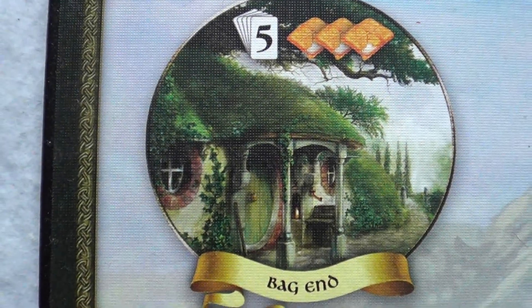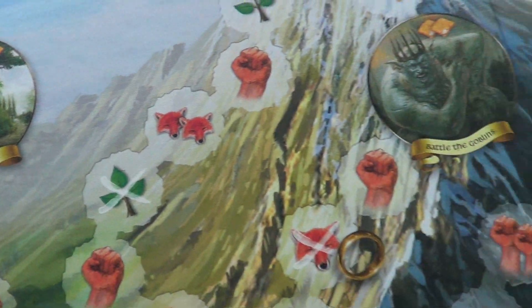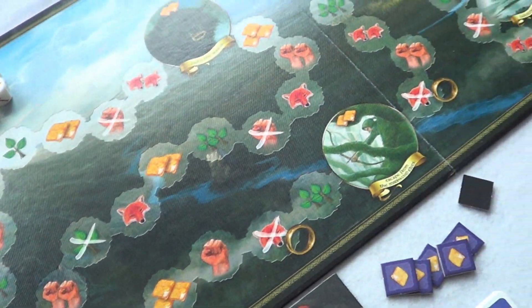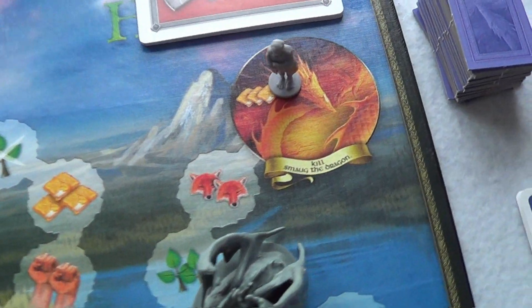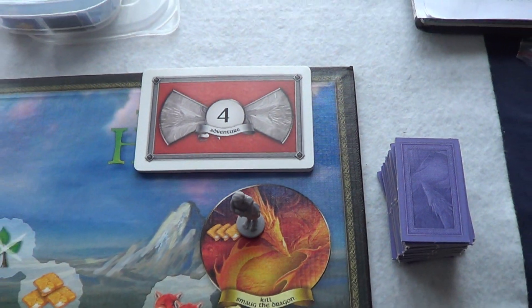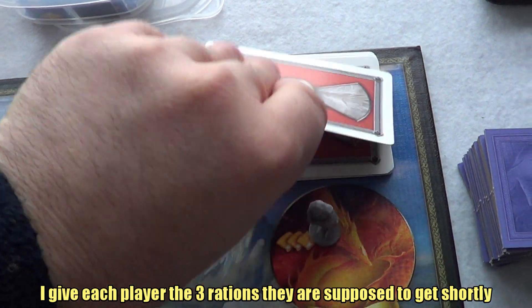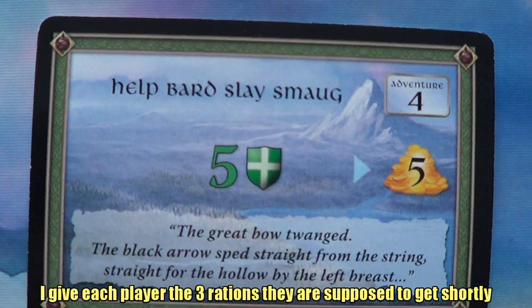Hi guys, Andy here again from Mudladdesigns, continuing the playthrough of The Hobbit. We are on to our final adventure — we've journeyed all the way and we are now here, and we need to kill Smaug the dragon by going through this adventure deck. Let's crack on and see what we have.